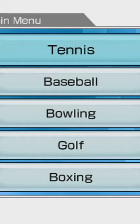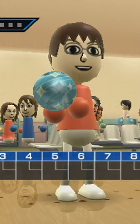Today, we're gonna take a look at a secret thing in Wii Sports, especially in the bowling minigame. Your bowling ball is usually always teal, but did you know that you can actually choose the color of the bowling ball?